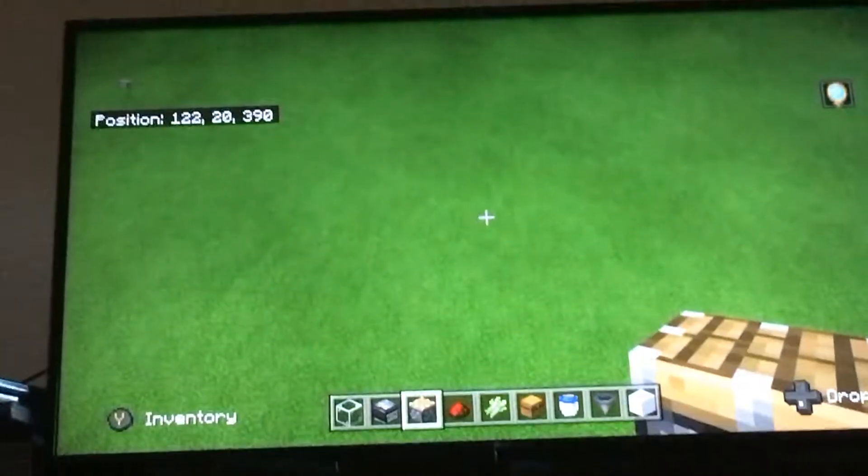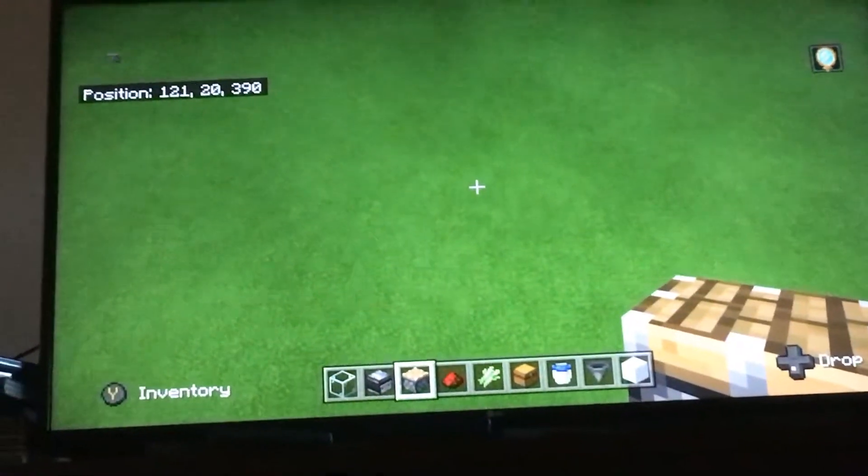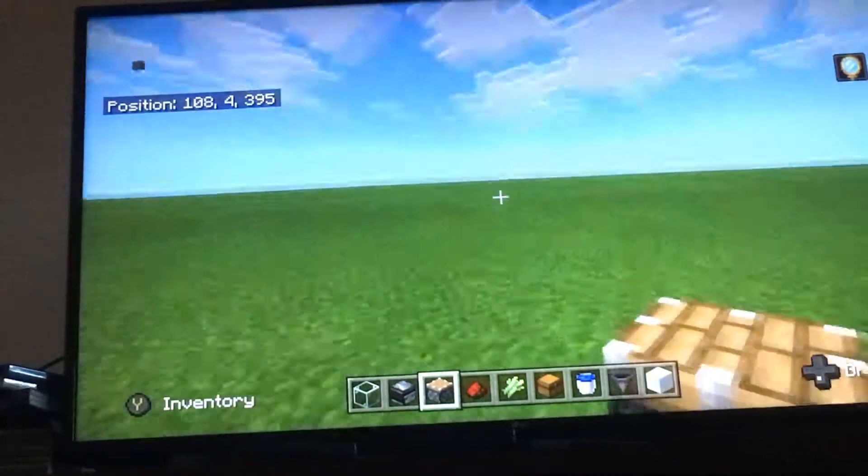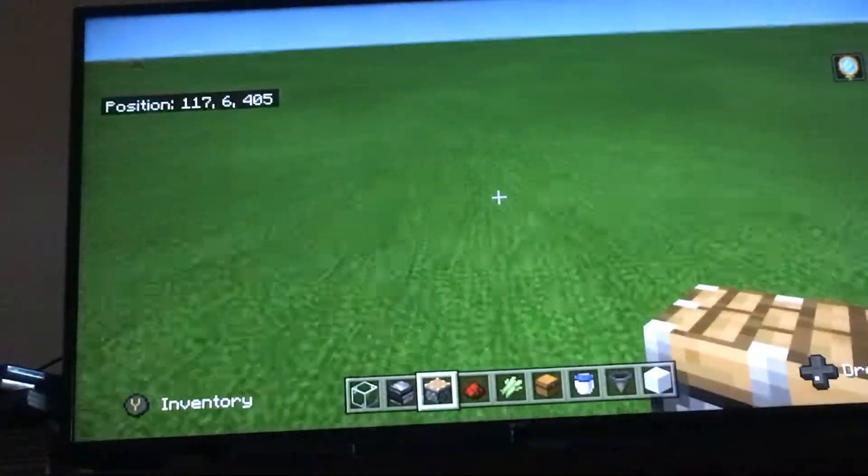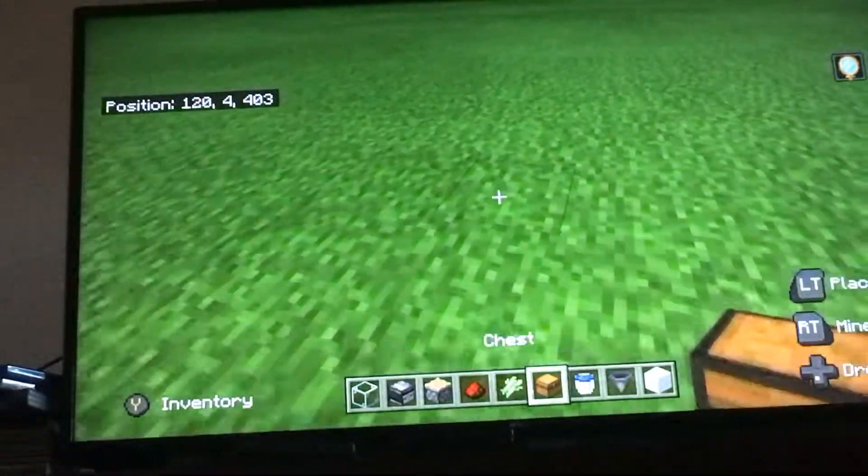Today I'm going to be showing you how to make a simple and easy automatic sugarcane farm. So first, we're going to start with the water stream.